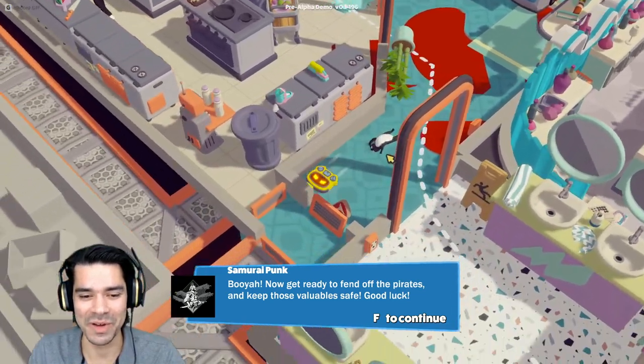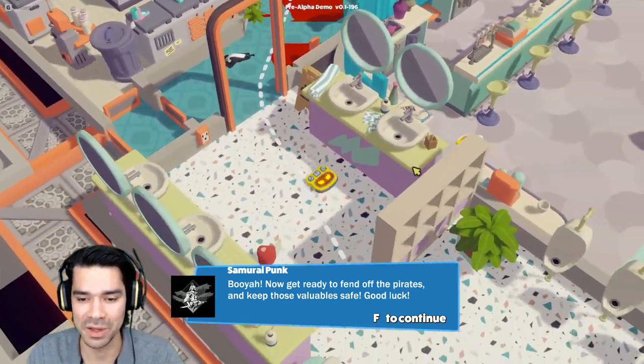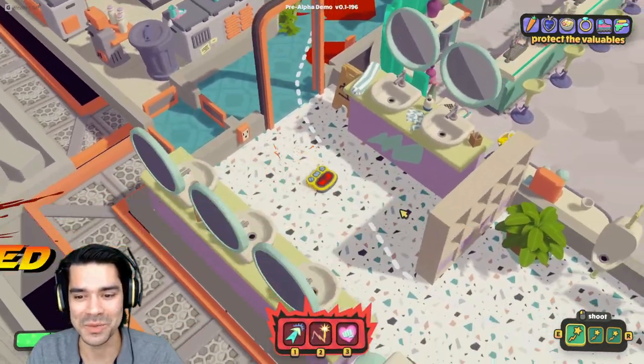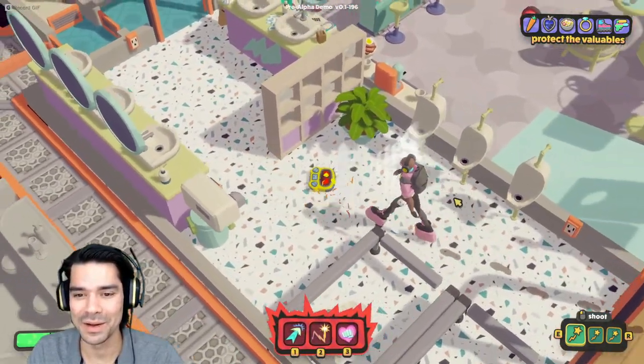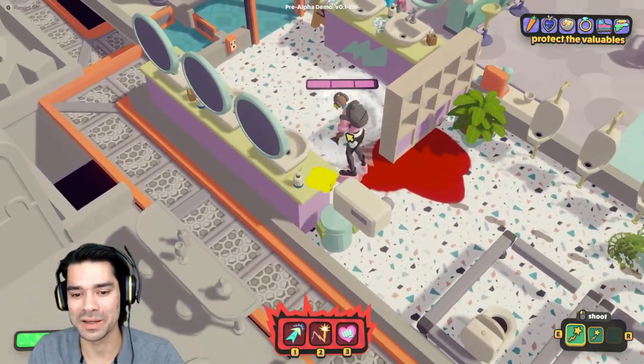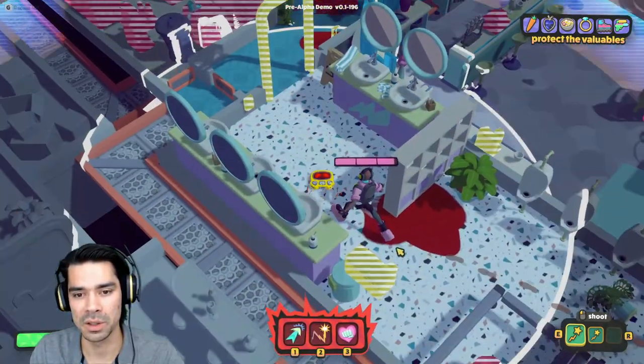Get ready to fend off the pirates and keep those valuables safe. Good luck. Oh, this is adorable. Oh look at that floor — oh, that's such a good pattern. I can shoot at you. I can take your blood. I've got abilities ready. One. Two. One.